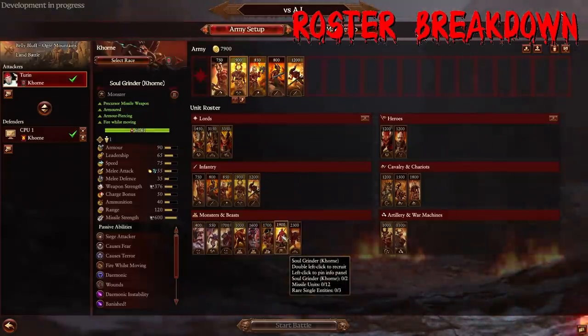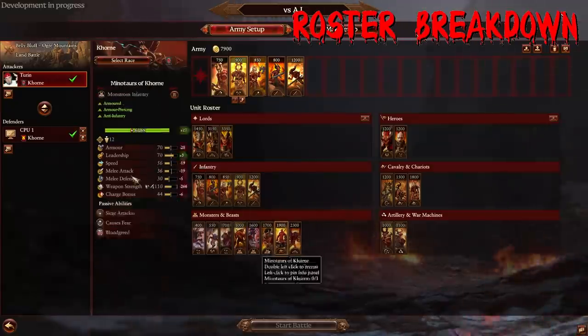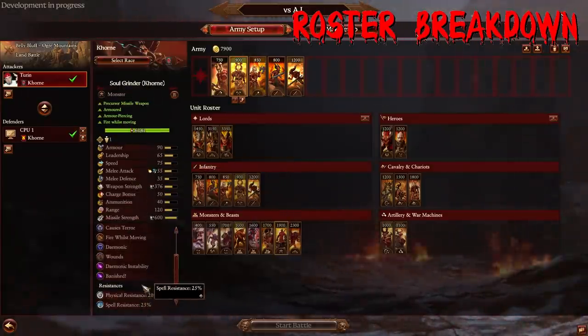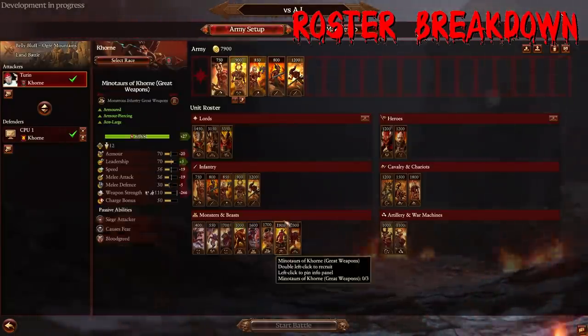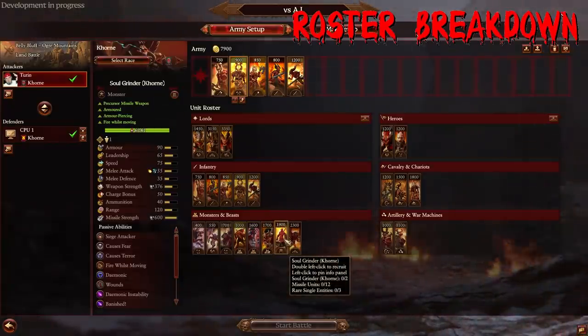The Soul Grinder of Khorne is a very interesting unit — they can shoot while moving, though you can't really target with them; they just kind of randomly shoot. They're more melee focused. The Khorne one is obviously very good in melee and does fire damage, mitigating healing. They have physical and spell resist. I'm not a huge fan — in campaign they could be good grinding through enemy armies with a stack of them, but in multiplayer I'm still on the fence about their viability. They do give Khorne the ability to shoot at some flying units.